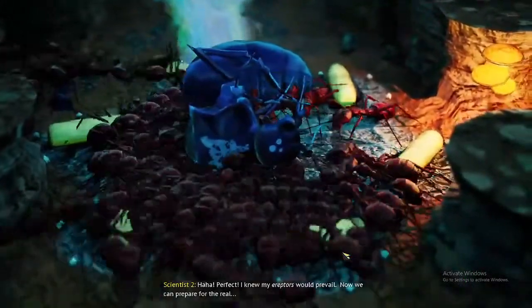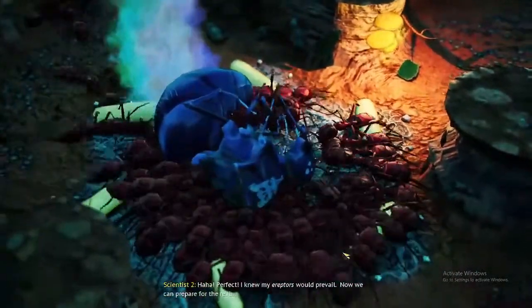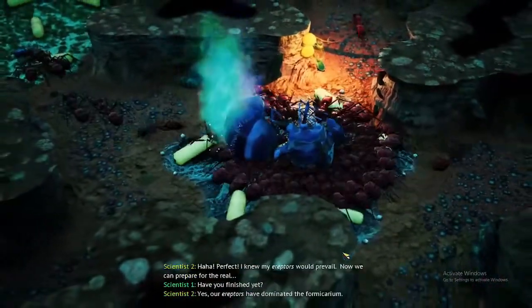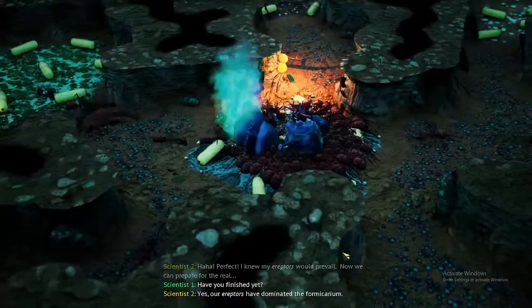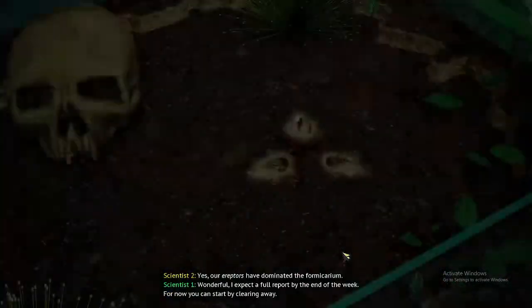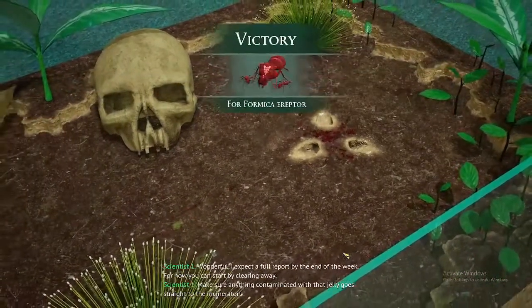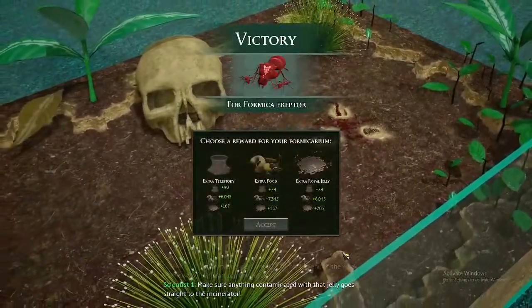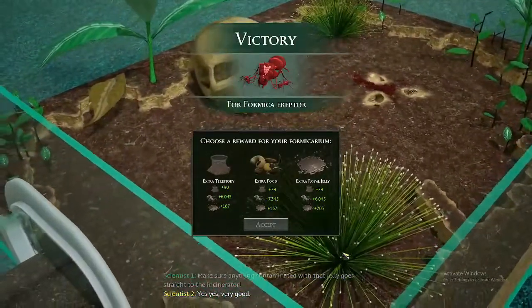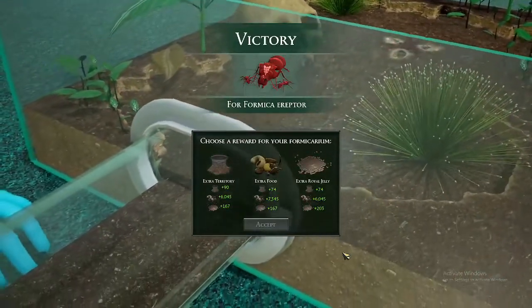The in-game scientist celebrates: his ereptors have dominated the Formicarium. He demands a full report by end of the week and instructs the assistant to clear away anything contaminated with the jelly and send it straight to the incinerator. This Formicarium Challenge was completed on easy difficulty.